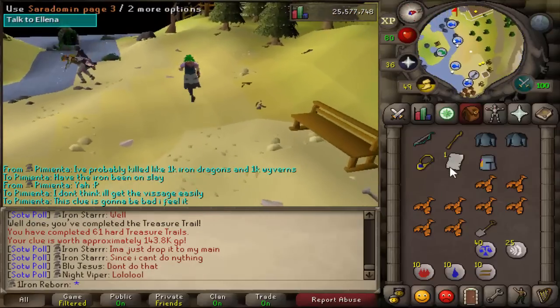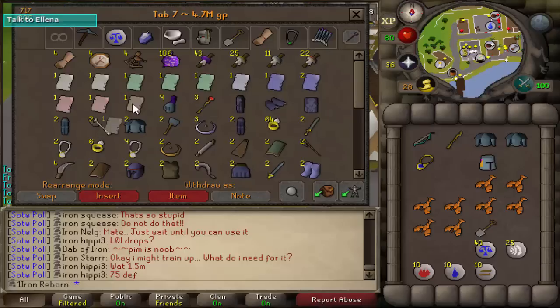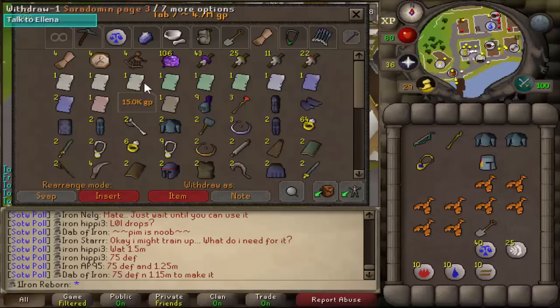Let's go see if we have this page. And the moment of truth — we do not have it. That is three Saradomin pages — just need page 4. We have pages 2, 3, and 4 for another god book. Looking pretty good. Still only one Armadyl page though, which is kind of sad.